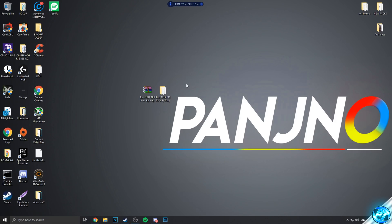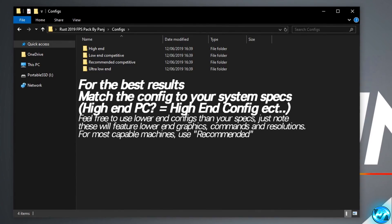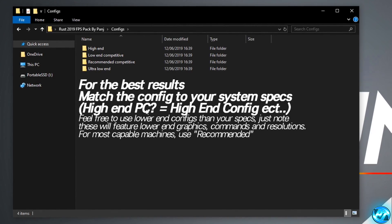Getting into the FPS pack, head inside the configs folder. Inside you'll be met with four different config folders: high-end, low-end competitive, recommended competitive, and ultra low-end. For potato PCs it's recommended you go with the ultra low-end config. The competitive configs enable some visual candy but are more tailored towards FPS and getting the advantage in-game rather than adding visual techniques that enhance graphics. They're mainly for players who like a decent looking game but prefer FPS over a stuttery good-looking mess.